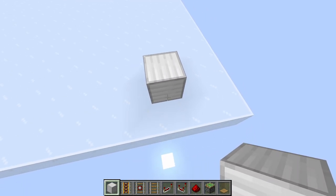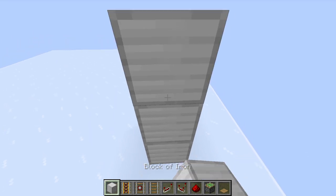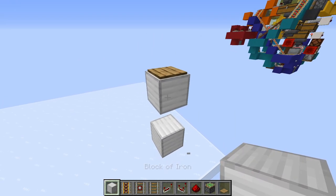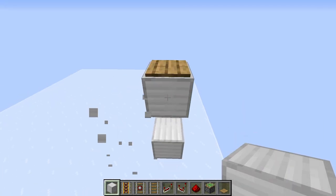The easiest place to start is your input system — where you input the item to search for. Go four blocks up and place your pressure plates. Keep in mind, floor level is going to be right here.